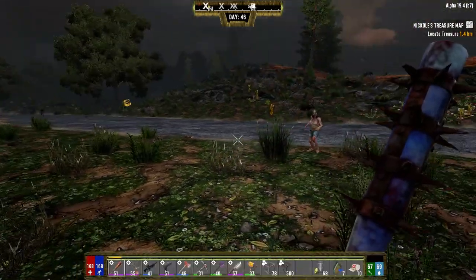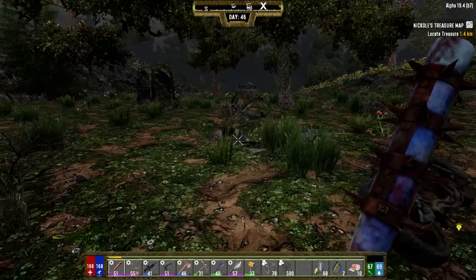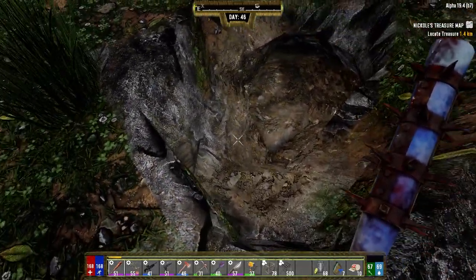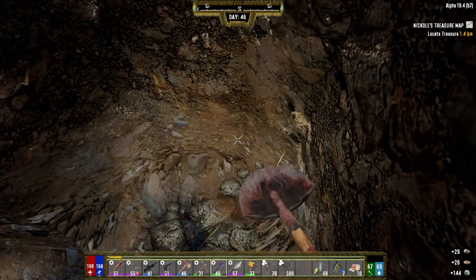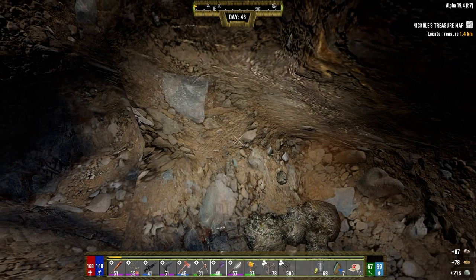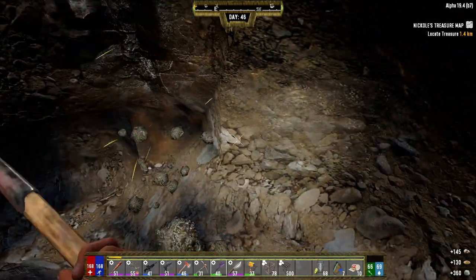I was going to bring a junk turret and I forgot, just so that we have something to cover our asses up here in case a screamer or something comes along. I don't think they will because we're not going to be here for very long, but it's something I need to think about for the future — a way to defend this place. We're just going to get down in here and grab a little bit of this; another couple thousand I think will be fine.